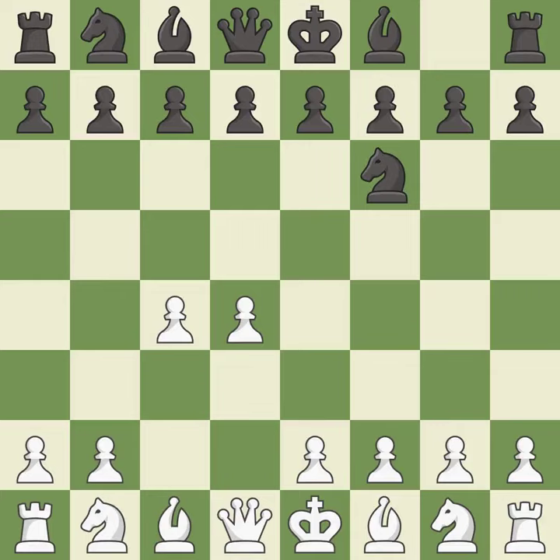c4 builds a strong center by controlling the important d5 square and creates a square for the knight to come to c3 without blocking the c pawn. e6 opens up a line for the dark-squared bishop and prepares to castle quickly, while preparing to push a pawn to d5 and recapture with a pawn if captured.